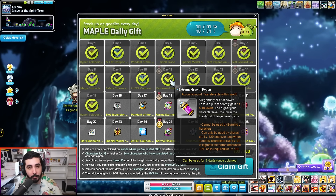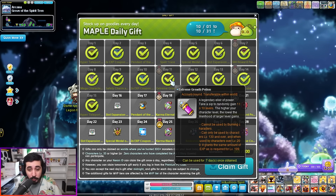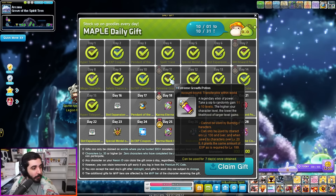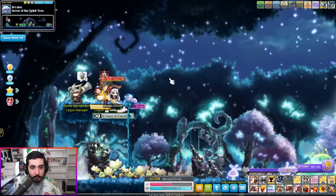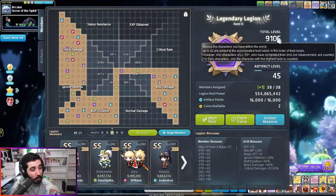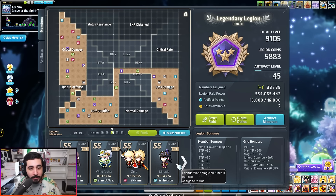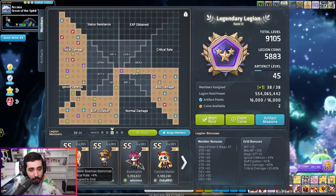You might ask how many Extreme Growth Potions you even get during events. You actually get so many — literally hundreds. It takes around 20 of them to get a character from level 130 to 200. So if you get 200 in an event, that's about 10 characters from 130 to 200 without any training, which is plus 700 levels on your legion. That's why you see characters on my account like a Wind Archer with literal beginner gear and a Kinesis with level 30 gear — I never had to train them at all.